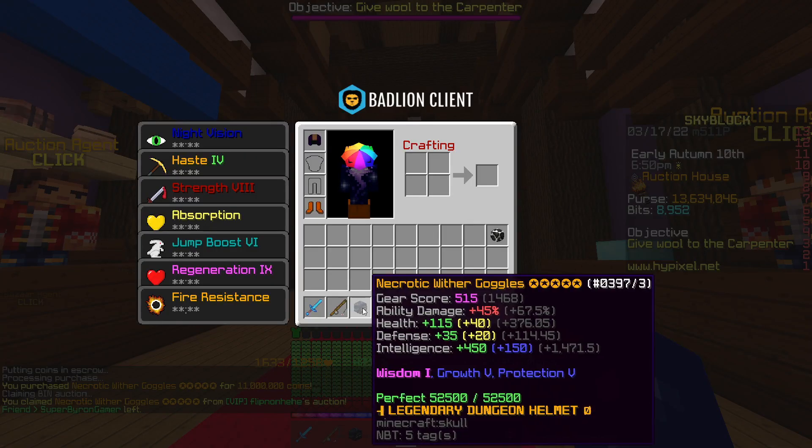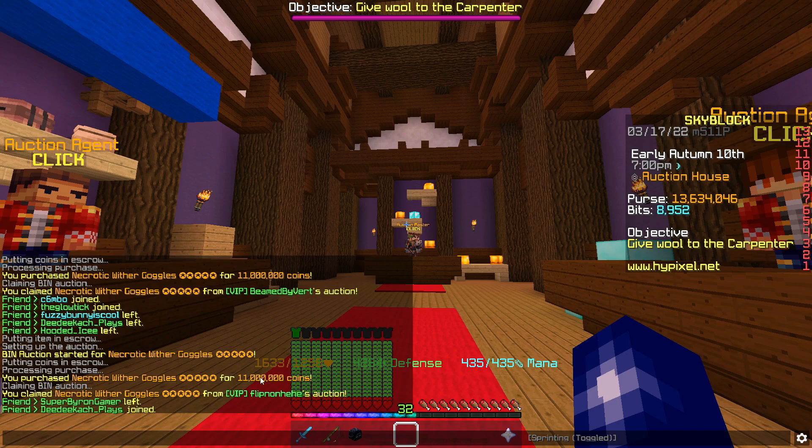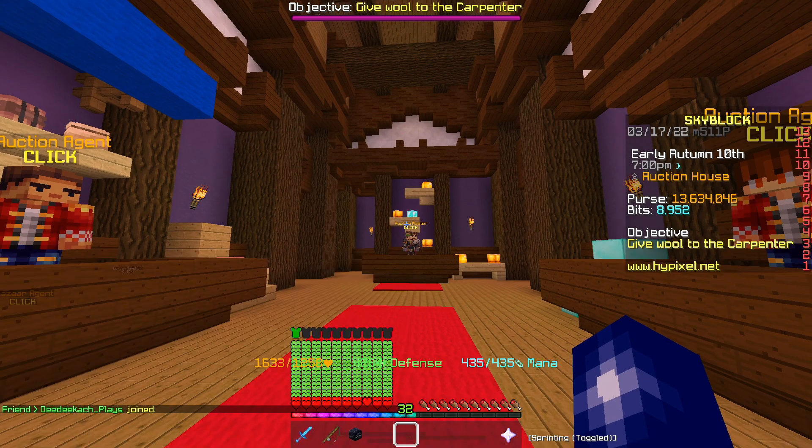We picked up some more wither goggles pretty much straight away. These ones are necrotic, five starred, hot potatoed and recombobulated with Growth, Protection and Wisdom. We picked these up for 11 mil and can sell them for just over 12.5 mil.